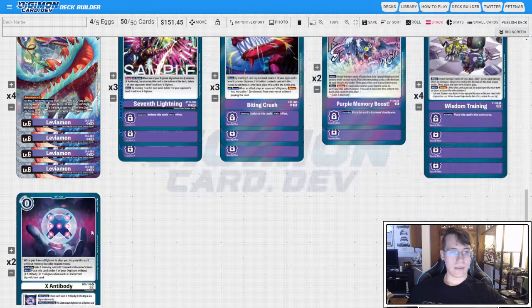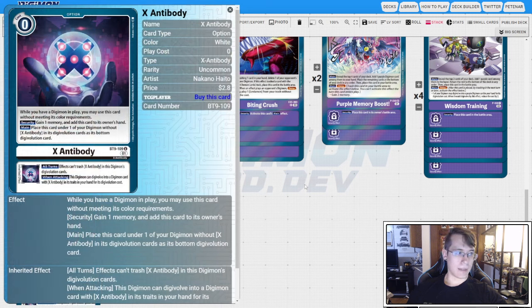Lastly, we need our X-antibodies. We go with this over the protoform because with the protoform you can't just tuck underneath without Digivolving into an X-antibody, even though the other one discounts it and recovers you one when the stack dies. I think this is just better for our purposes.